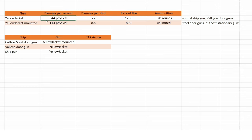Damage: 544 and 113 — this means normal yellow jackets are doing 5 times the damage. Damage per shot: 27 and 8.5. Rate of fire: 1200 and 800. Normal yellow jackets have 320 rounds, yellow jacket mounted have unlimited ammunition. Those are normal guns used in every ship and as Valkyrie door guns, while yellow jacket mounted are all 5 Cutlass Steel door guns — and also those turret guns you can find at some outposts.